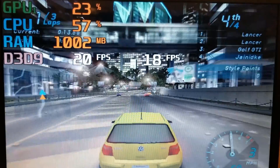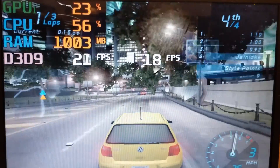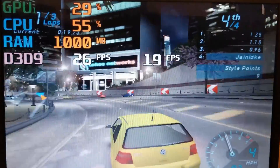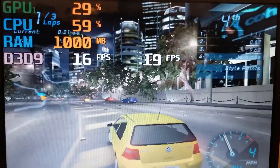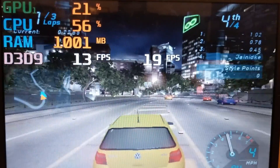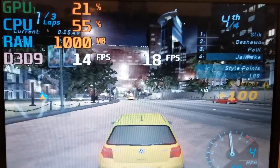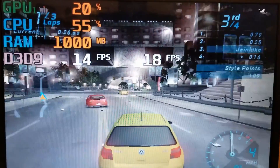Following the Half Life 2 test, I then tried to play Need for Speed Underground. As expected, the laptop was able to run the game pretty well but had a widely varied frame rate depending on where you were in the map. During the test, the frame rate ranged all over the place from the lower teens to the lower 30s, while running the lowest settings at 640x480. However, the game always remained playable, and the average frame rate was 19 FPS.